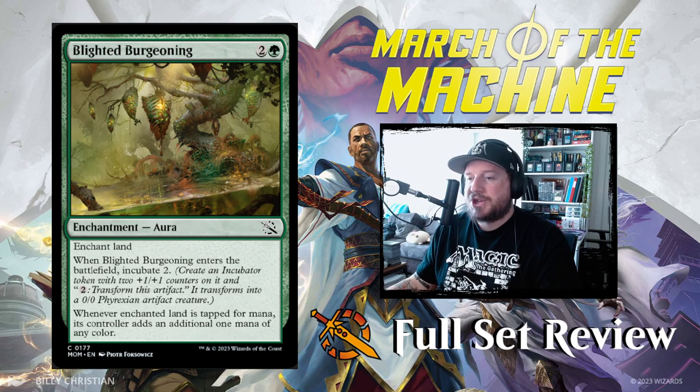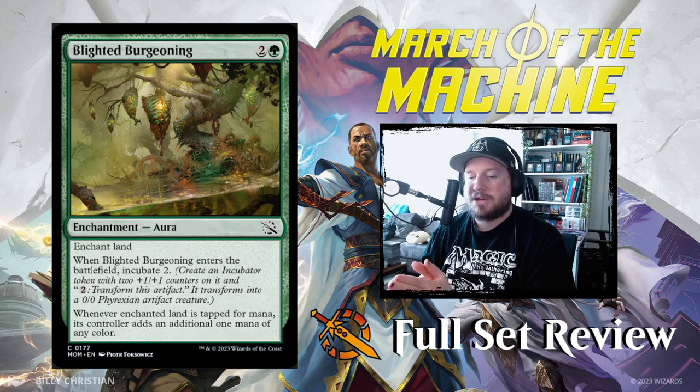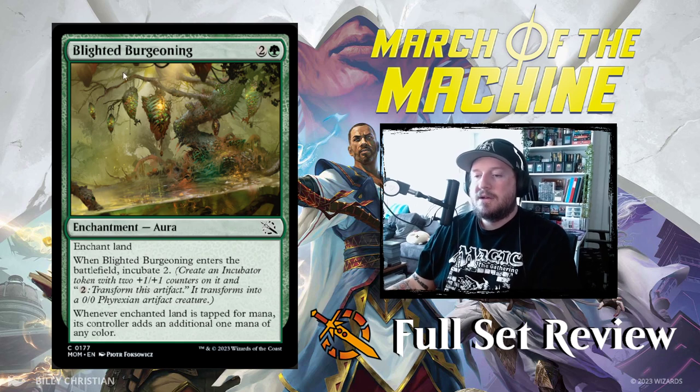Next up we have Blighted Burgeoning: 2 and a green for an enchantment aura. Enchant land. When Blighted Burgeoning enters the battlefield, incubate 2 — meaning create an incubator token with 2 +1/+1 counters on it, and then you pay 2 to transform this artifact into a 0/0 Phyrexian artifact creature that becomes a 2/2 because of those counters. Whenever the enchanted land is tapped for mana, its controller adds an additional 1 mana of any color. Pretty good.